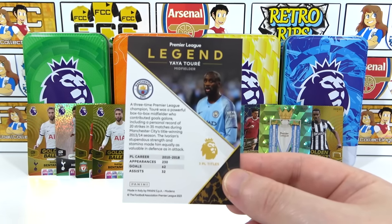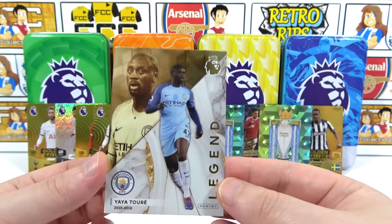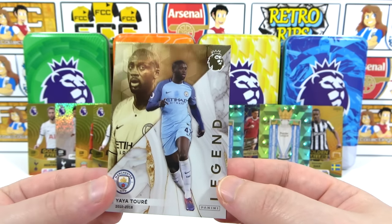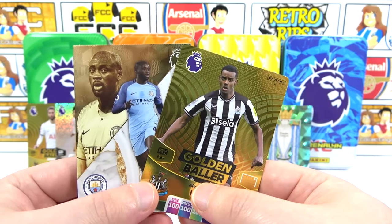My first legend — it's Yaya Touré! It's a need because we've only had Les Ferdinand. We've had Les Ferdinand a couple of times and the Jamie character signature. It could be an auto — it's standard, but look at it — it is amazing. A legend limited edition to end on — not bad at all! Trophy card, a need golden baller, and a need limited edition — that's a win!